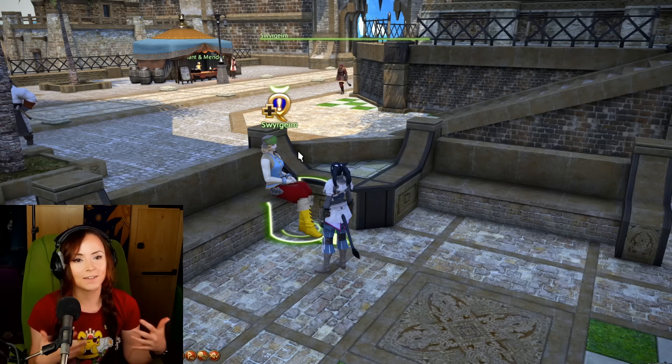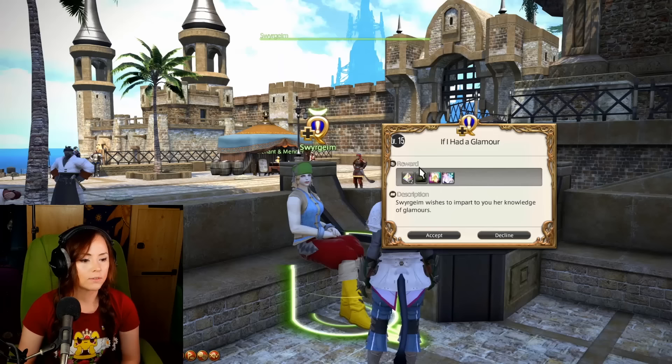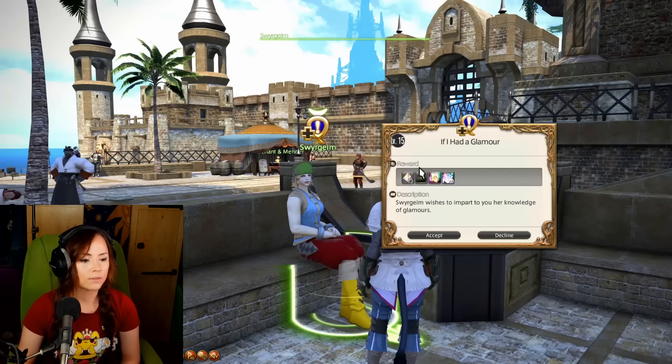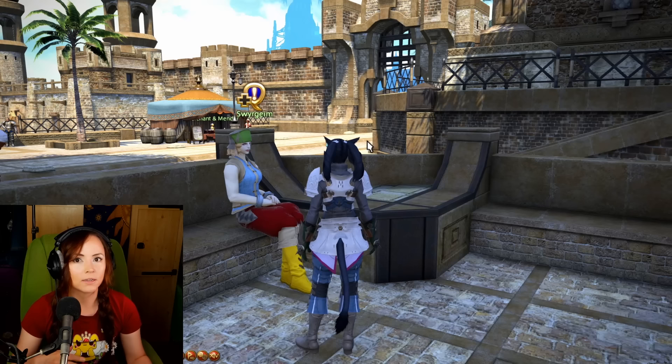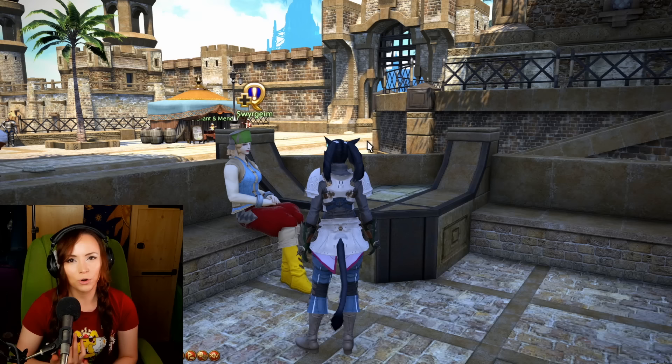First of all, you're going to want to make sure you are level 15 so you can unlock the Glamour system and the dye system from Sweergeim in Vesper Bay. She offers the quests 'If I Had a Glamour' and 'Color Your World.' You're going to want to get those done first. She will give you some Glamour prisms to get started, but you're going to need way more than 12 — I can guarantee it. My personal favorite way to get Glamour prisms is by going to the Grand Company and getting them in exchange for Grand Company seals — just another reason to rank up your Grand Company.